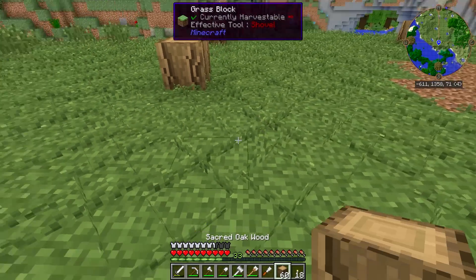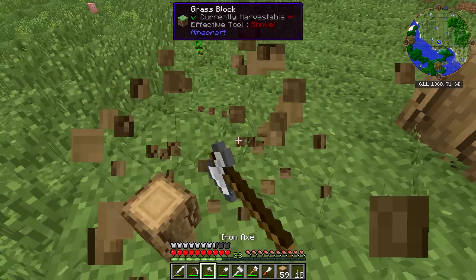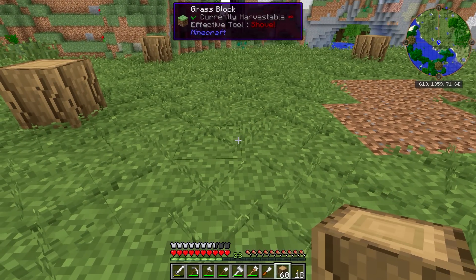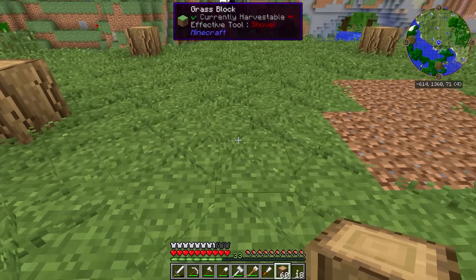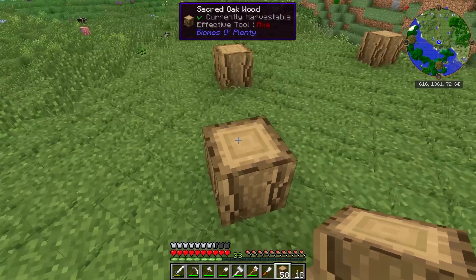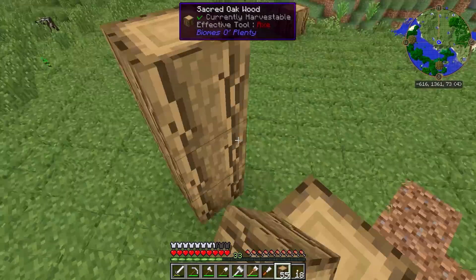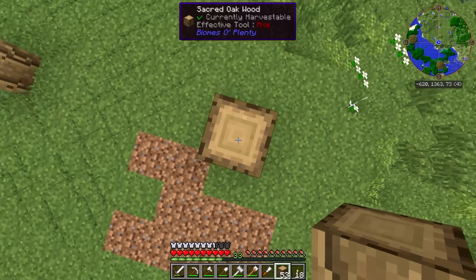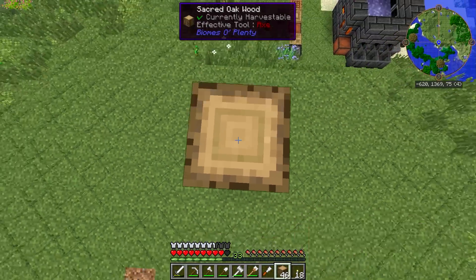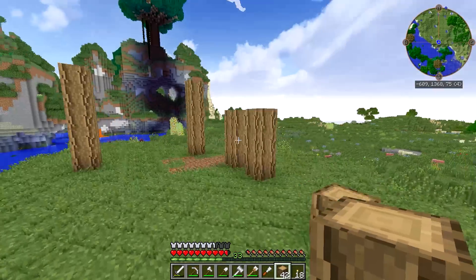I think that looks pretty good. And then we'll maybe bring this part out another 3, or maybe we'll just leave it like this. Something like this - and then this little part will kind of stick out just a little bit. Yeah, that should work. And then we're just going to bring all of these up to 5 high.